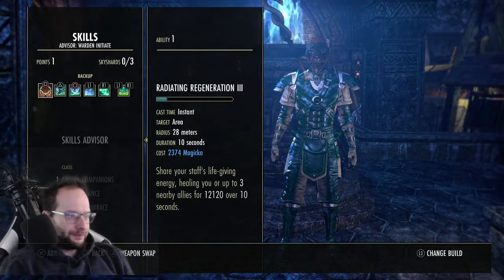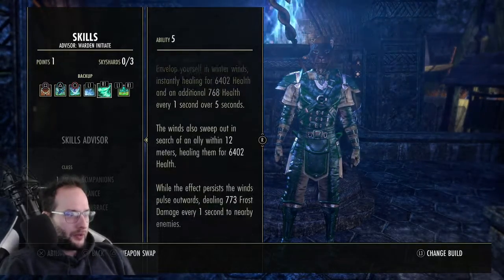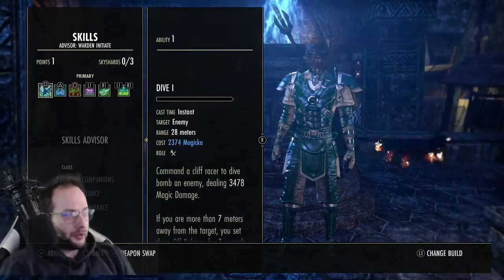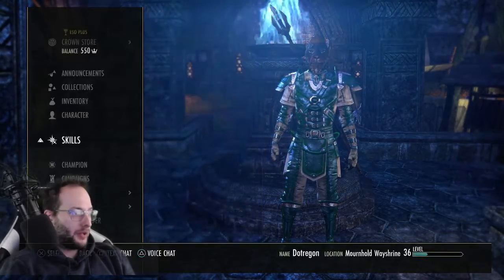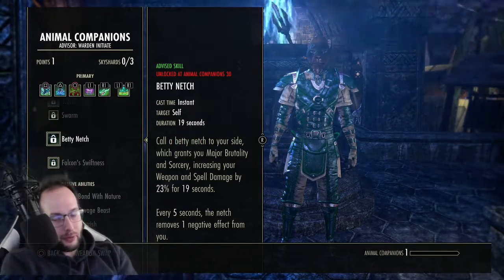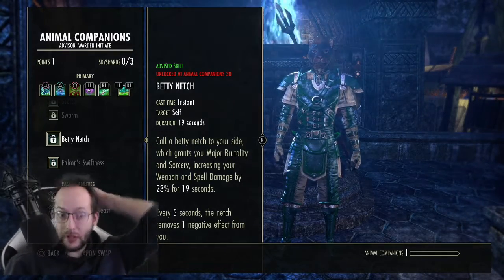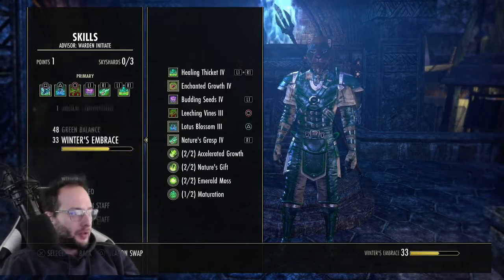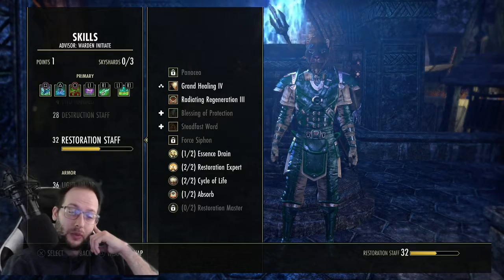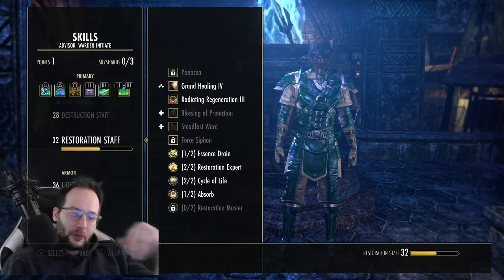On the back bar I've got Radiant Regeneration, Ice Fortress, Impaling Shards, and Polar Winds. The front bar is straight heals except for Dive, which I'm using just to level up Animal Companion. I want Betty Niche for my healing build because it's going to increase my spell damage, which will increase my spell heals for the party. I'm running a Destruction and a Restoration Staff, and this might sound a little nutty, but I want to eventually run a Sword and Shield and Destruction Staff on a healer — I'll show you why when the build is finished.